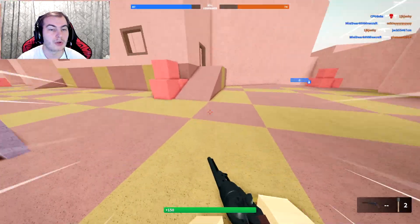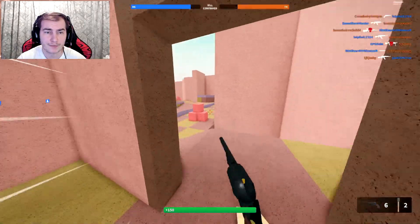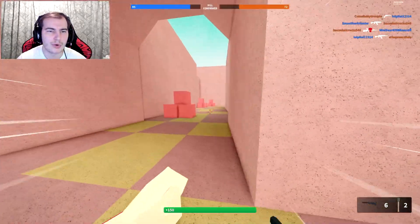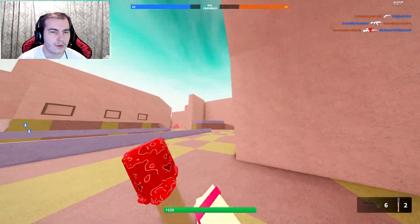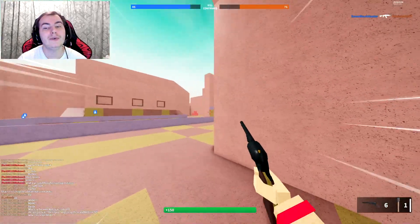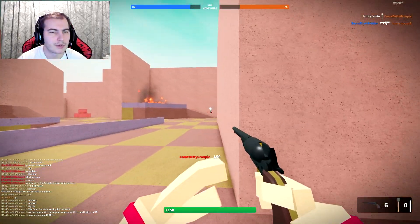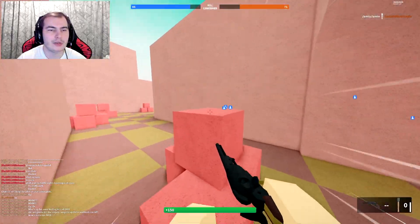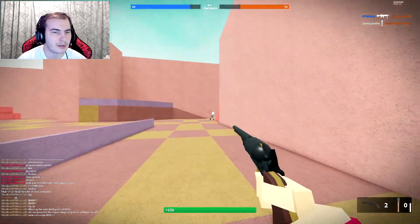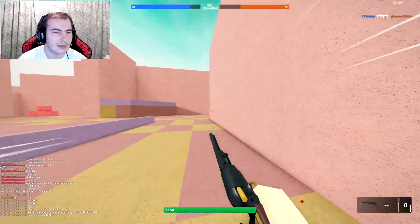Especially now with the fact that they've nerfed all the deagles and all the other revolvers - they can't two-shot body shot anymore; it's like a three-shot body shot, which they also have on this. But the difference is pretty much every other revolver you reload it instantly, but you can't fire it as quick as this. I headshot him, but I body-shotted him too - doesn't kill. The damage just doesn't stack up perfectly.